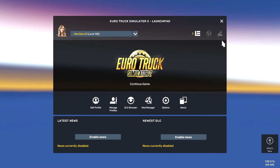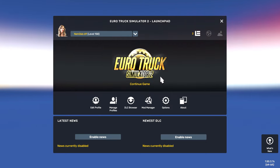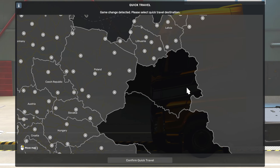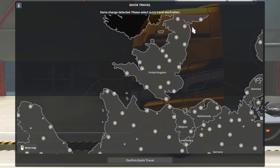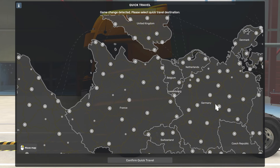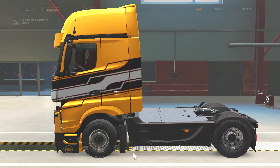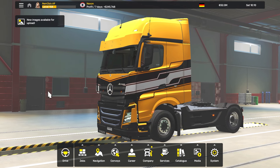Select your profile — you can change it or keep the current one. Click Continue Game. In TruckersMP, unlike the base ETS2 version, you won't get any AI bots. The map is the same, but all traffic around you is real players.